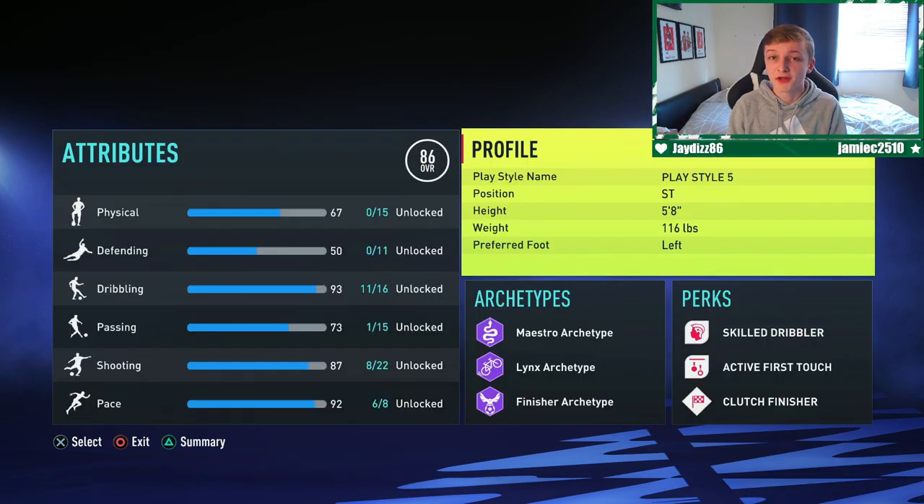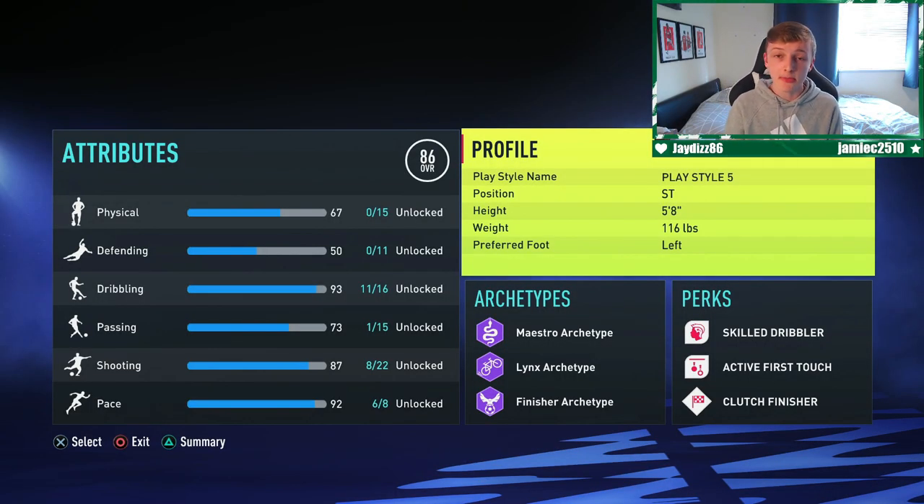Moving on with the video, the first thing we are going to get into is the player profile, starting off with the position. For this build I have got the position set as striker. Some of you may be thinking why are you using a striker build when you're creating a winger build? The reason is there are very minimal differences between the dribbling and pace of a striker and a winger, and these are two key stats when playing out on the wing. However, the shooting of a striker is ten times better than a winger's, and although you're playing out on the wing you will still get chances in front of goal.